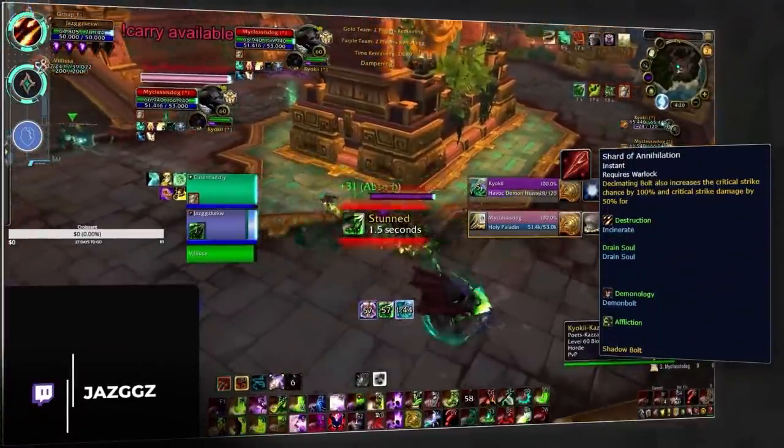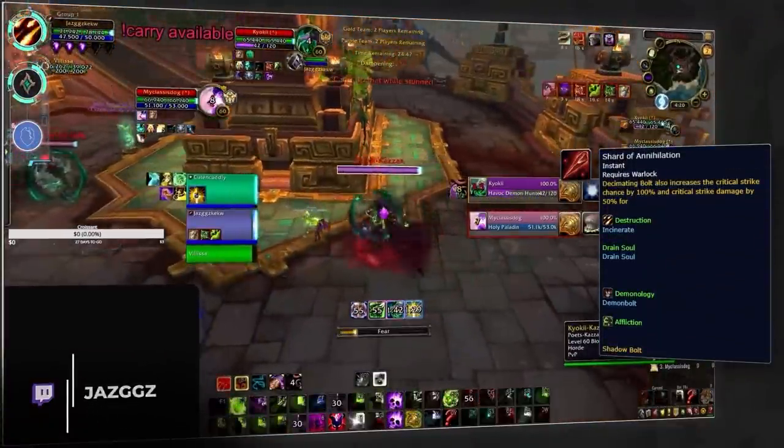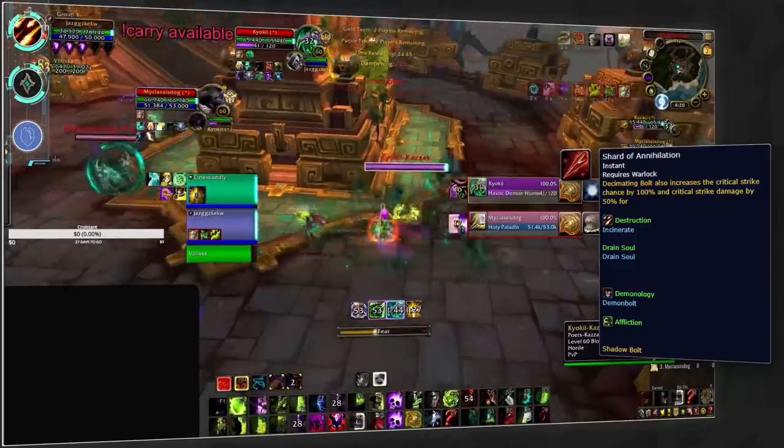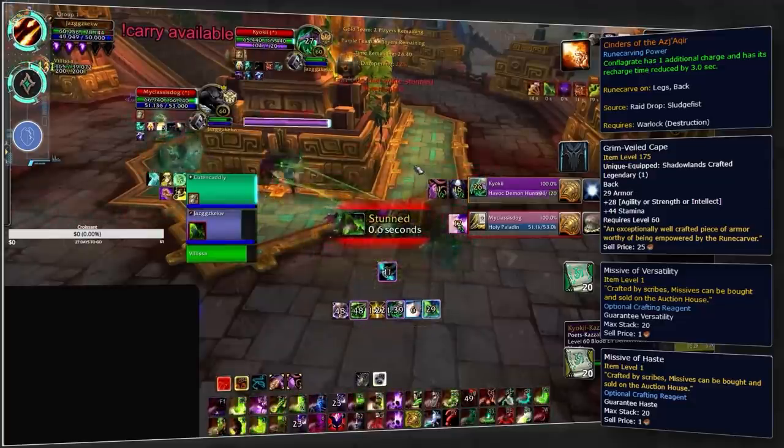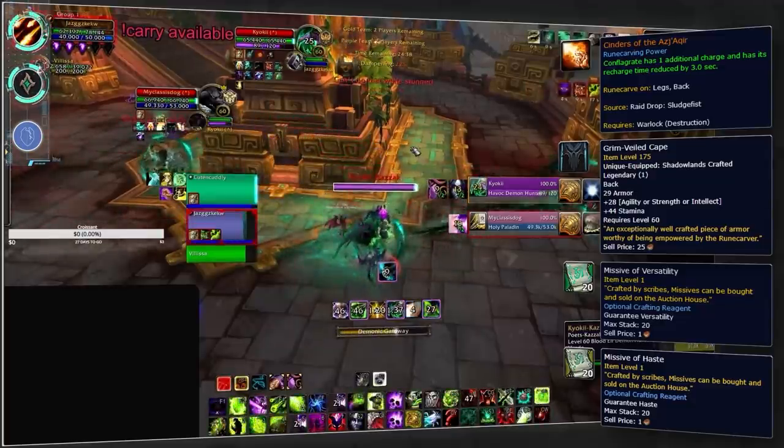Last up for Destruction, you'll again want to be Necrolord for the Shard of Annihilation legendary, just for that added Incinerate burst. Ideally, craft Cinders of the Azj'Aqir onto a cloak with haste and versatility missives.